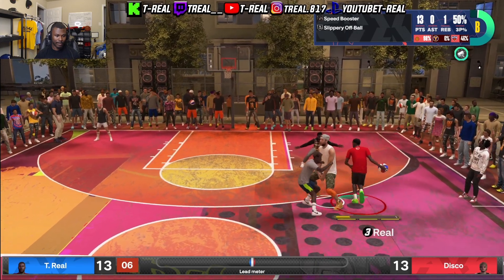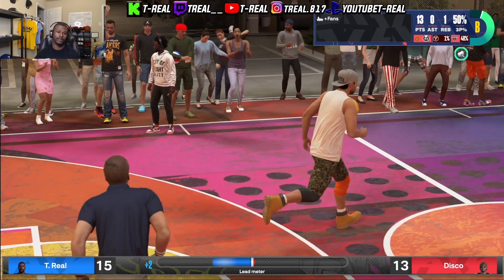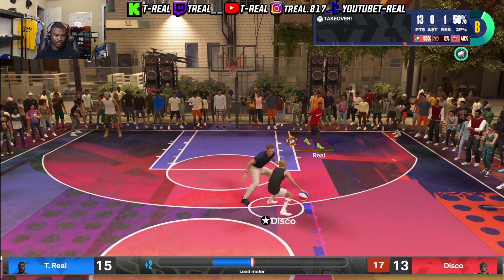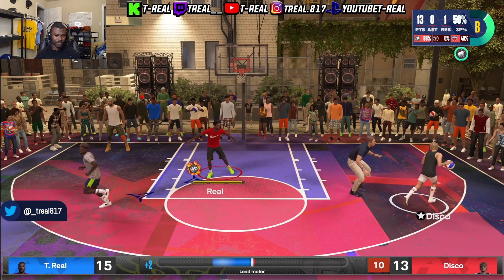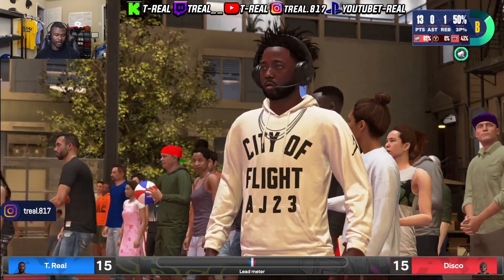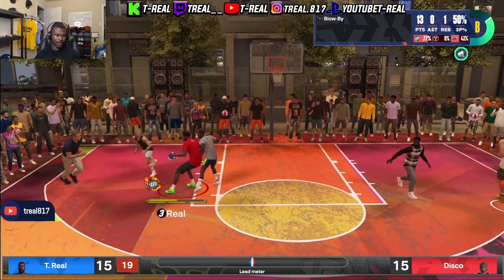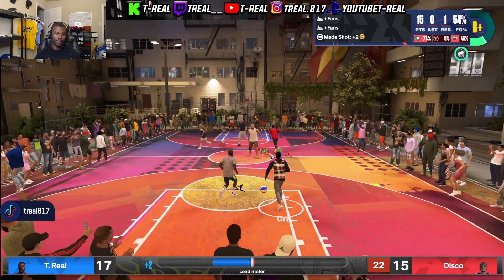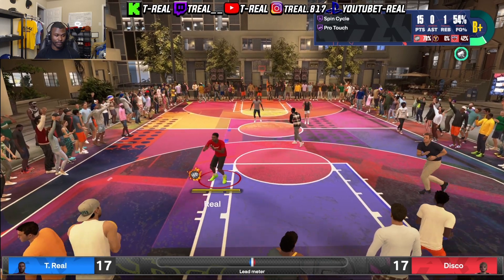All right, let's see what Spin Cycle is on. I'm also doing my finishing moves — thug dizzle. Look at that Spin Cycle right there! Let's see: Realist Finisher on gold, Pro Touch on Hall of Fame, Spin Cycle on Hall of Fame. Now I'm doing my thug dizzle.